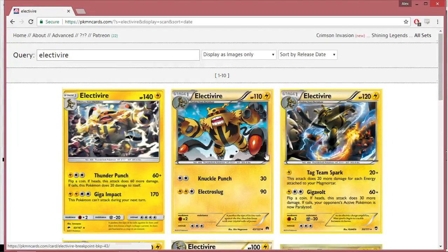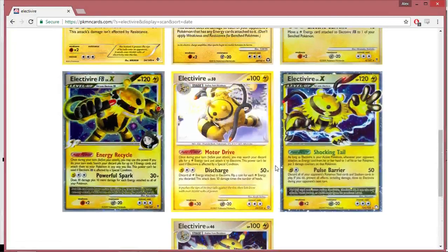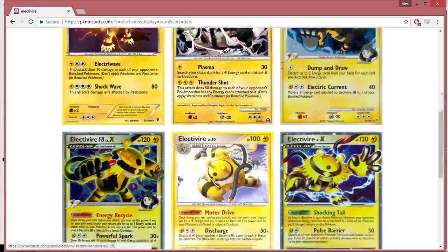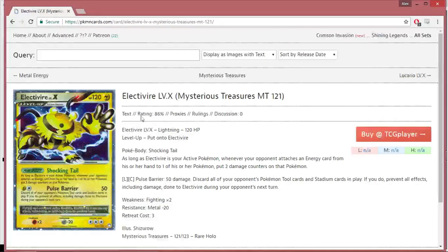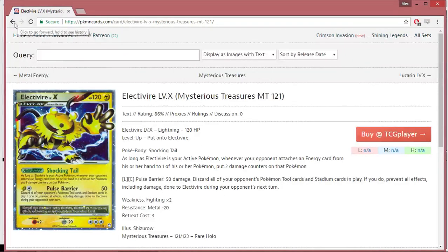With all that being said, Electivire unfortunately is actually kind of lackluster. There aren't very many cards that you can realistically abuse. When we first thought of this idea, we looked at Electivire Level X and said, 'Pulse Barrier sounds really, really good, because you could try to abuse it with the Flare Tools or whatever.' But because of the wording with Flare Tools and the wording of Pulse Barrier, the Flare Tools won't get discarded by Pulse Barrier, and it doesn't work. So there's no way to abuse this over and over again — the Level X wasn't going to work.